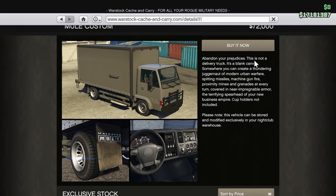Mule Custom - abandon your prejudices, this is not a delivery truck. It's a blank canvas where you can create a thundering juggernaut of modern urban warfare, spitting missiles, machine gun fire, proximity mines, and grenades at every turn, covered in near impregnable armor - the terrifying spearhead of your new business empire. Cup holders not included. I'm going to buy it now, but like I said, you can keep just the van, or even just the van and the MTL Pounder for big sells - it's up to you.